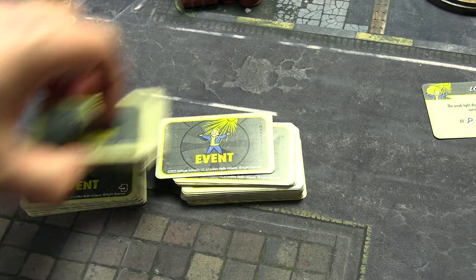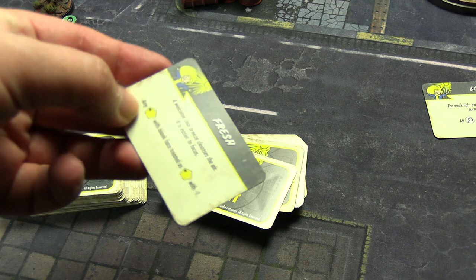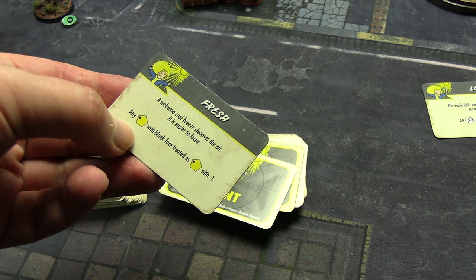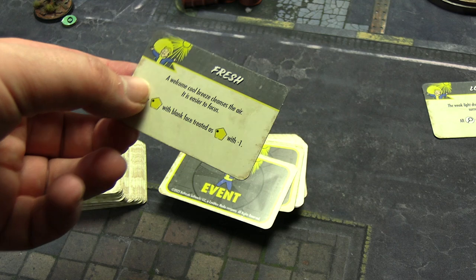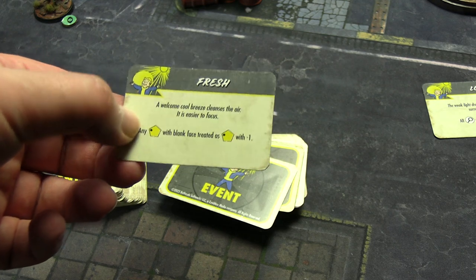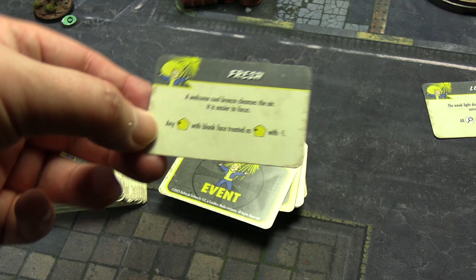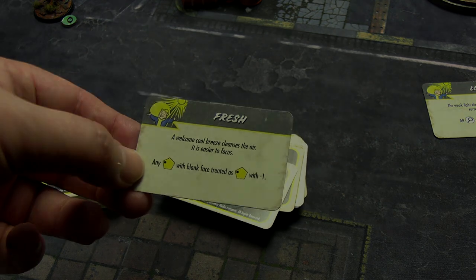The event card for next round: Fresh - any yellow die with a blank face is treated as minus one instead. That applies to enemies as well as my team, which makes armor break dice slightly better.